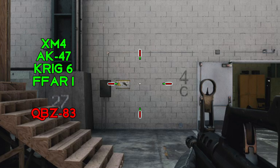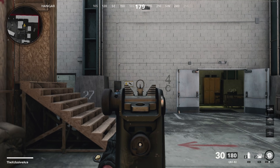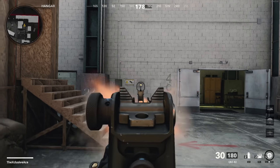The QBZ does have the worst hipfire in the assault rifle category — it's just a little bit worse than all of the other ones, so definitely something to keep in mind while using this. Taking a look at idle sway, there is very little idle sway while aiming down sight, meaning you can be quite precise with your shots at longer ranges.